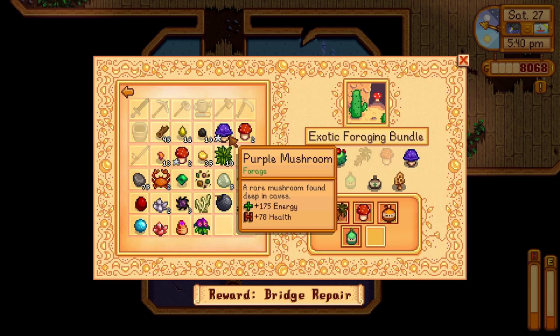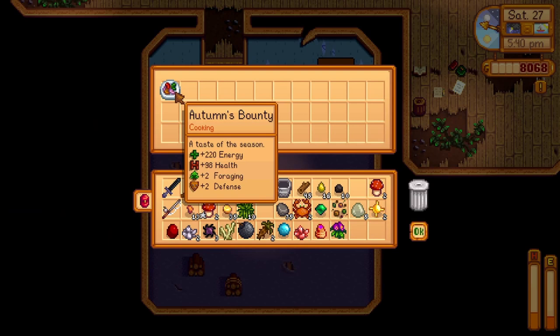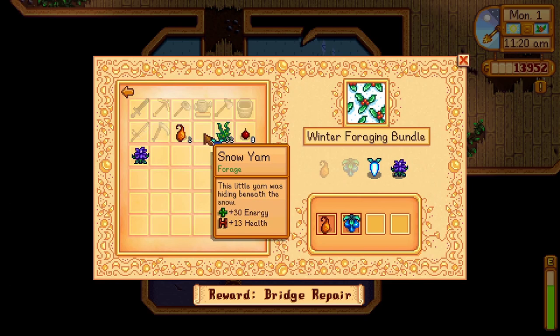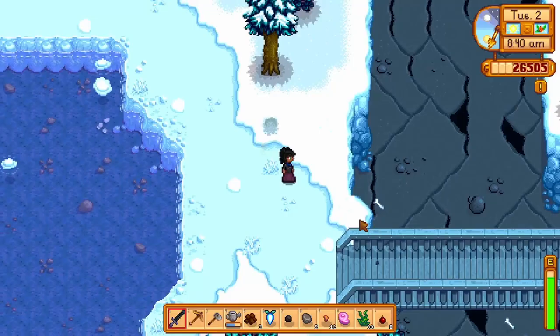For the winter bundle, you will need to walk around and find a winter fruit, crystal fruit, snow yam and crocus. You will be rewarded with 30 winter seeds which will grow in 7 days in winter. You will unlock the bridge on the east side of Pelican Town, which unlocks a little area to mine rocks, forage some trees and a little cave that will offer a gold item at the end.